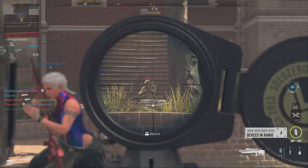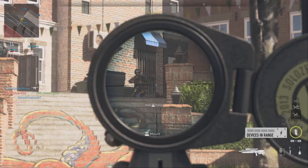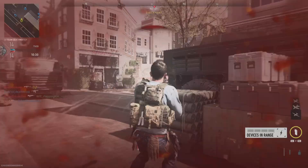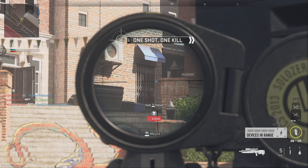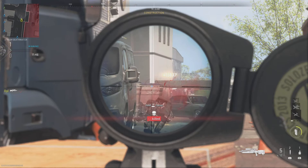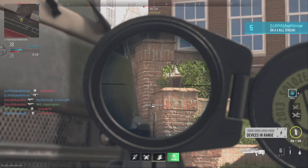However, this increase in fire rate comes at a cost: high recoil. As players unleash shots in rapid succession, the Carrick 300 exhibits notable kickback, necessitating careful control and skillful handling. Mastering the recoil becomes a crucial skill for those who wish to dominate with this sniper rifle. Seasoned sharpshooters will find themselves rewarded as they learn to manage the recoil and maintain accuracy even under intense pressure.